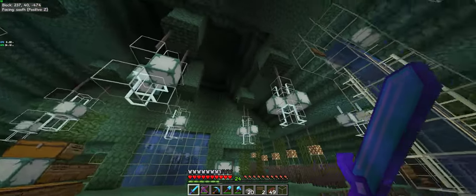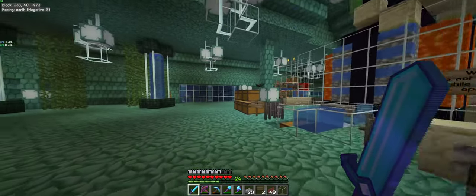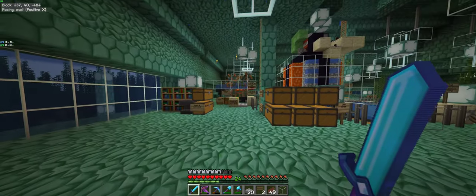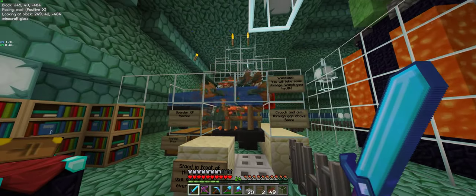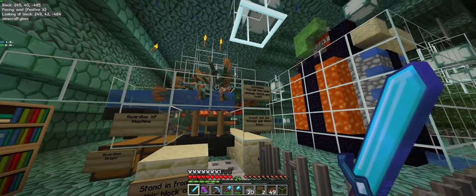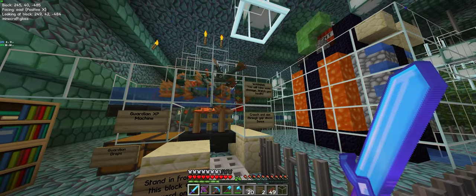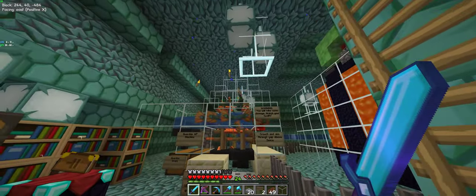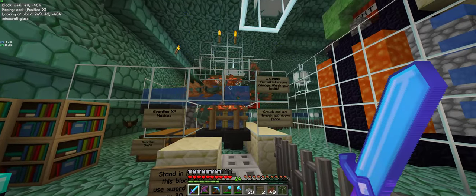I'm here inside my fortress of solitude, a former ocean monument that I've hollowed out and turned into my evil underwater lair. I wanted to follow up on improving the number of guardians that drop into my Guardian XP machine. I wasn't getting as many drops as ENX04 was in his original design that I copied, mainly because my AFK point is not in the ideal location far above the intake traps — but I wanted to actually be inside the monument.